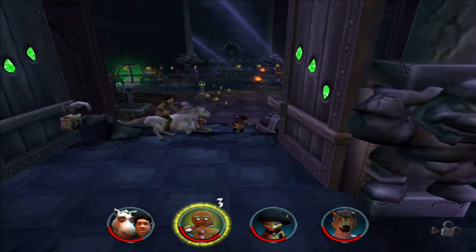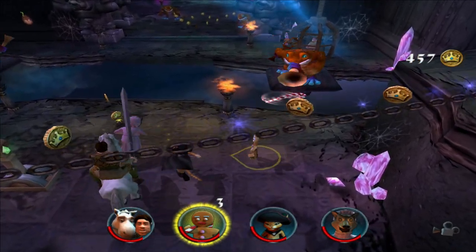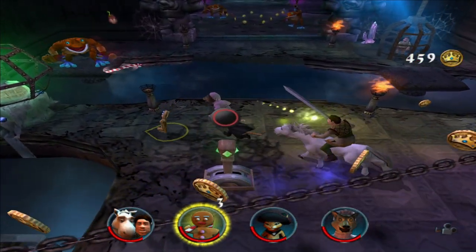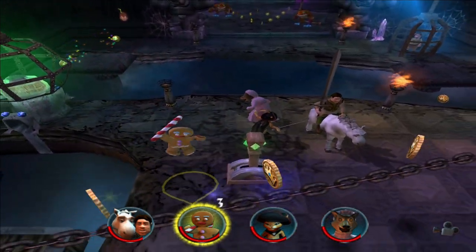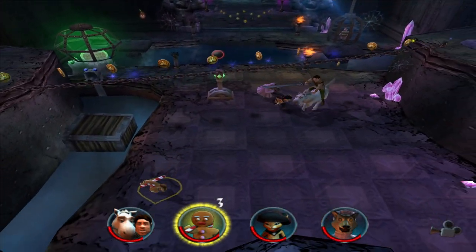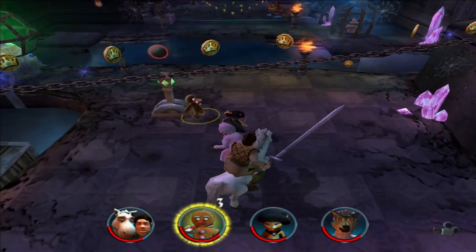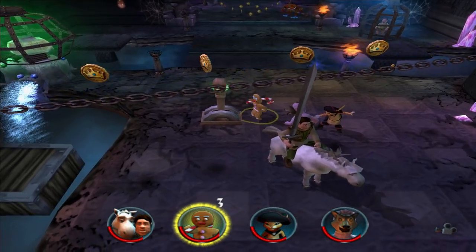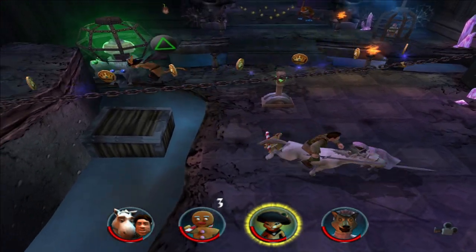So we got our Puss in Boots section. Does that spawn anything, or are they just shooting? They're shooting stuff at us. Do I have to pull the lever first, or am I jumping across over there? Pull the lever. It's your turn, kitty.